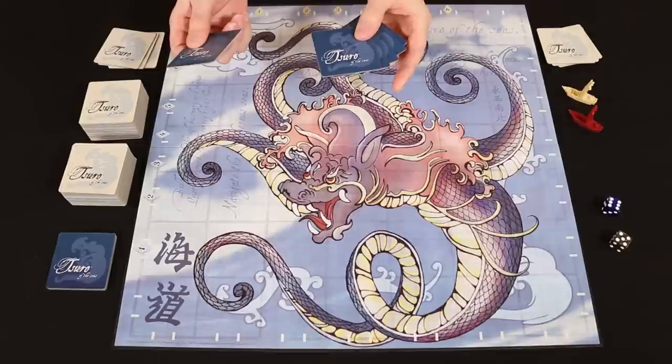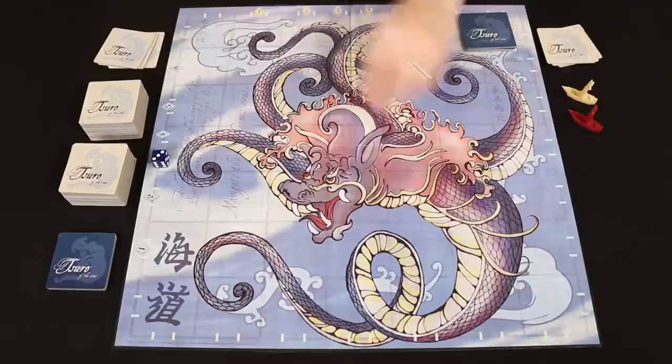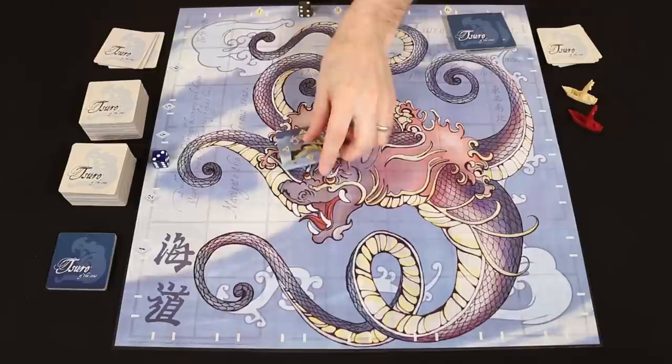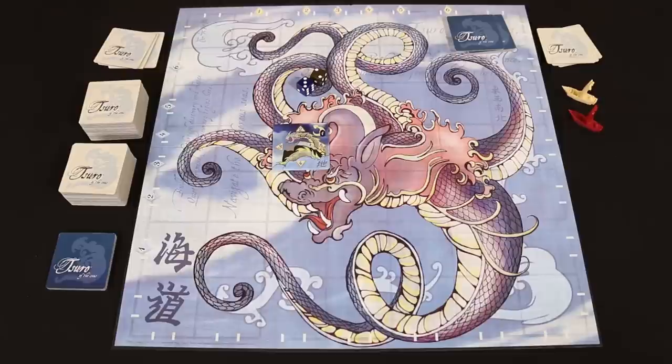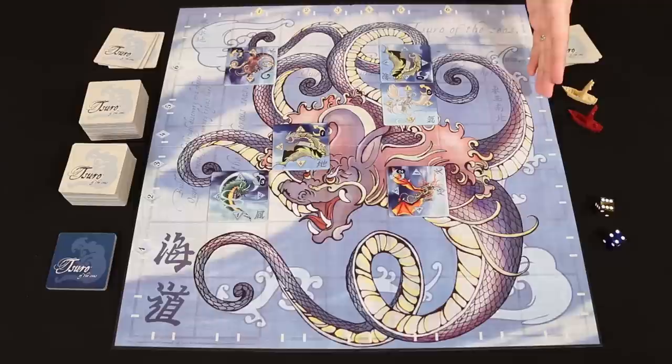With a two to four player game, you're going to use six. With five or six players, place five, and with seven or eight, take four. Now you roll the gold and blue die once for each Daikaiju, matching the blue die to the numbers here and the gold die to the numbers here. The intersection is where a Daikaiju tile is placed. First, randomize the orientation of the tile and then flip it over. If you end up re-rolling and get the same values again, just re-roll until you get a new intersecting space.